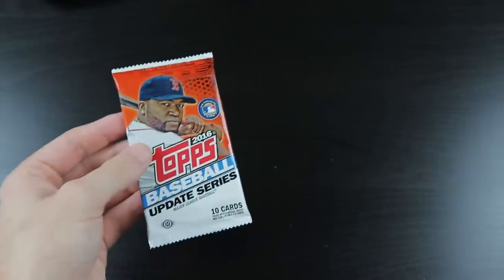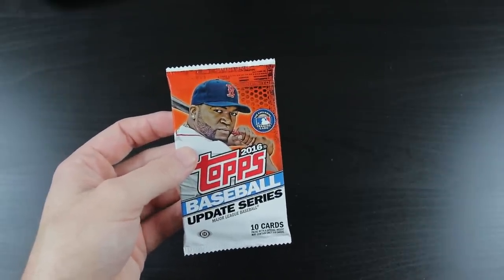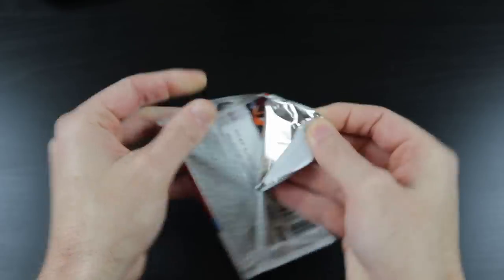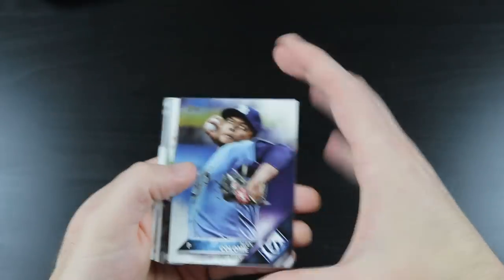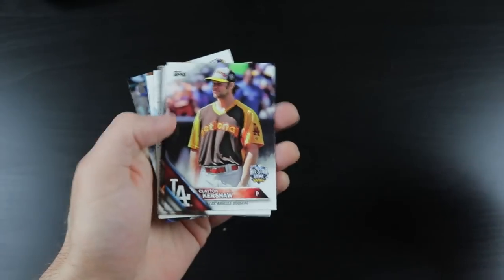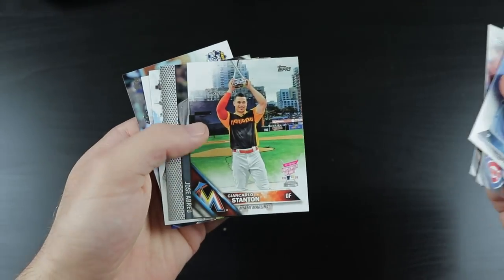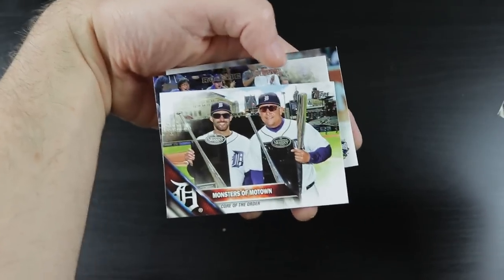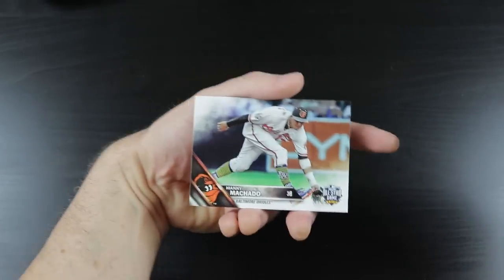2016 Topps Update — the checklist features Blake Snell, Willson Contreras, Trevor Story, Tim Anderson, Jose Berrios — a very underrated pitcher — Lucas Giolito, and Julio Urias. We got a Machado, Alex Colome, Addison Russell, Sean Kelly, a Kershaw All-Star, Hyun-Soo Kim, a Stanton All-Star, Jose Abreu, a Monsters of Motown insert, Kenta Maeda rookie card, and Manny Machado.